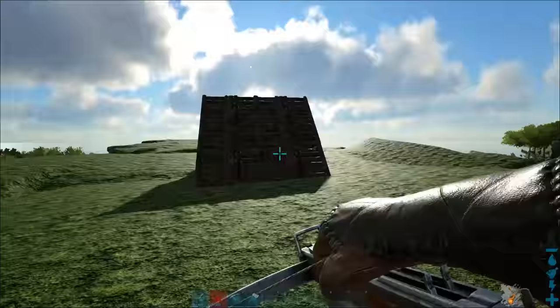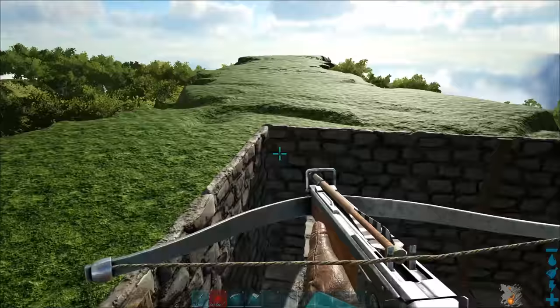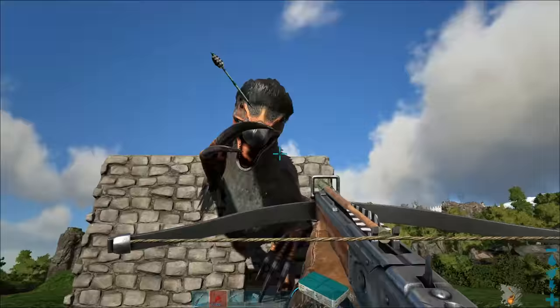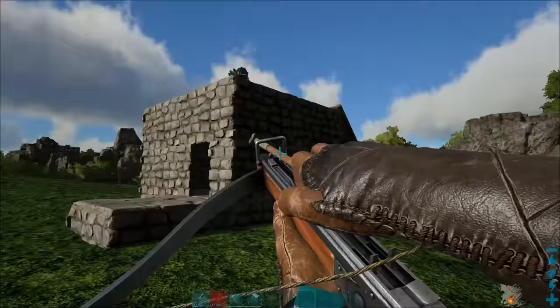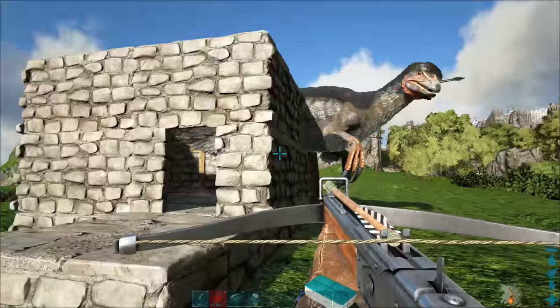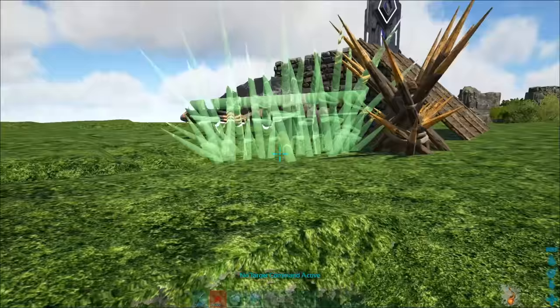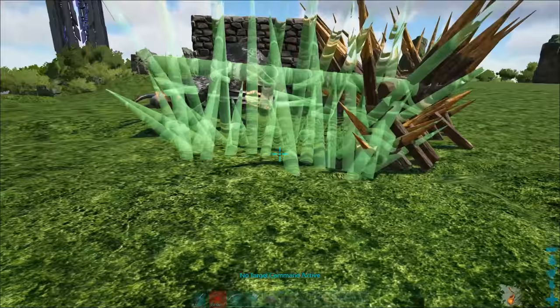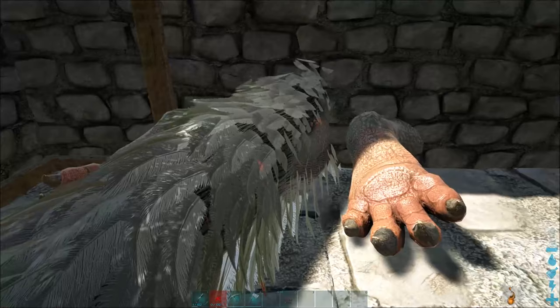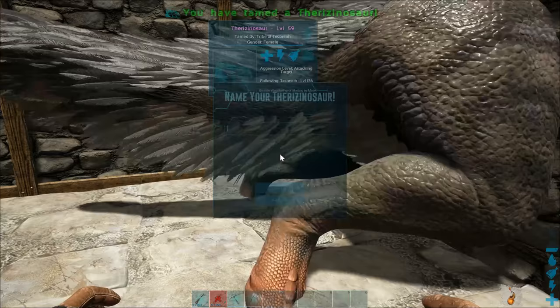Once the therizinosaur is stuck in the trap, knock it out using your method of choice, preferably a long neck rifle. Once the therizinosaur is knocked out, protect it with spiked walls. Then place your food of choice and narcotics in its inventory and maintain its torpor so it doesn't wake up until it's tamed.